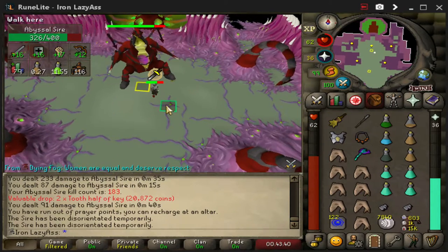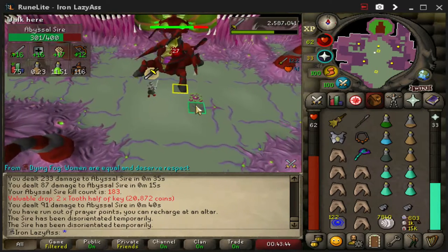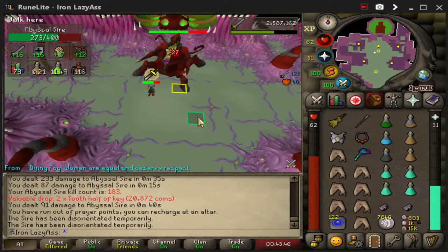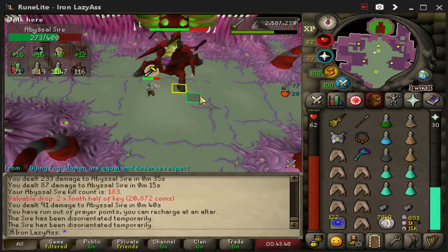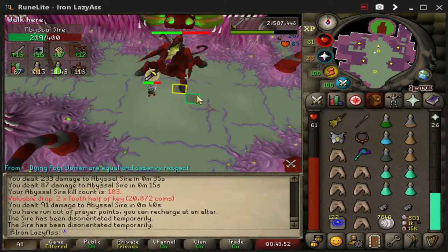That was the whip attack. If you sit on the poison pool, it can very quickly kill you. Every two ticks, you'll get hit between 10 and 20 damage.